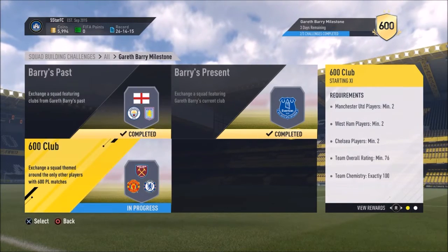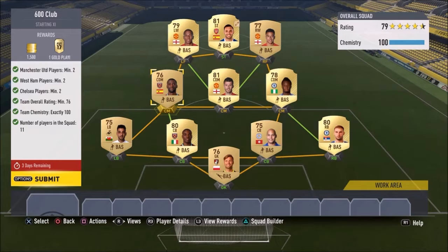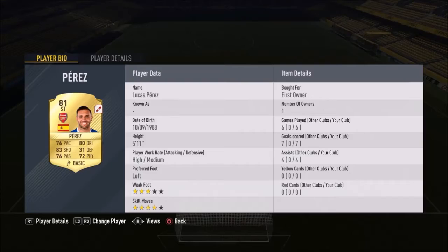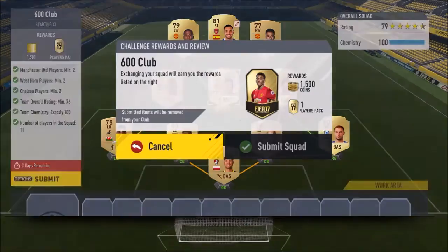The last one is the 600 Club, for which you need two Man United players, two West Ham players, two Chelsea players, 76 minimum overall, 100 chemistry and 11 players. For United I went with Ashley Young and Jesse Lingard. West Ham: Pedro Oboyang and Ogbona. Chelsea: Michael and Ivanovic. I filled remaining positions with Neil Taylor from Swansea, Lucas Perez from Arsenal, Borac from Bournemouth and Johan Belaoun from Leicester. I also got Carrick from United for chemistry purposes.